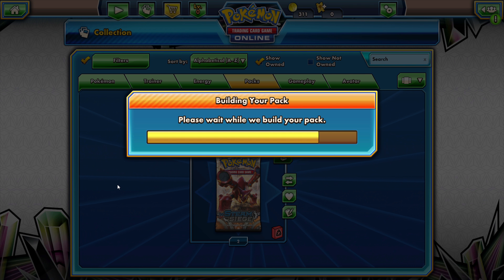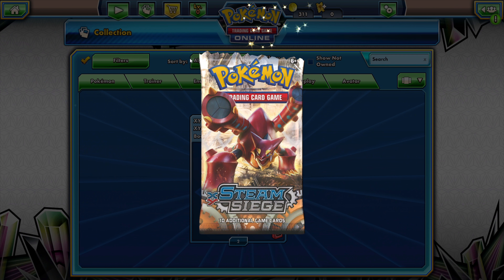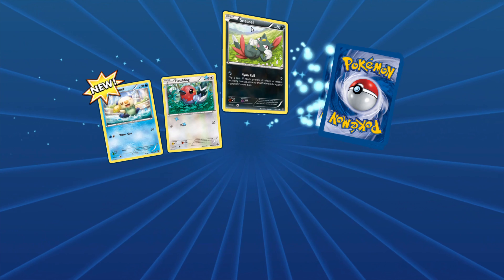Got a reverse Venusaur Spirit Link — whipping those rings around. Is it a Surfboard or something? That pack was not nice to me — it lied.